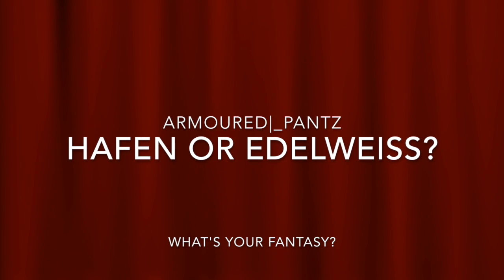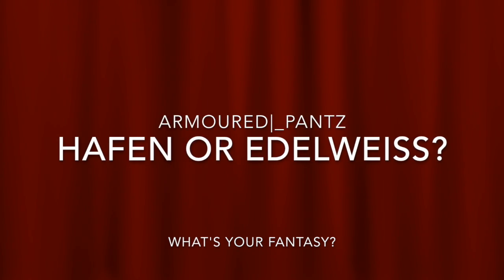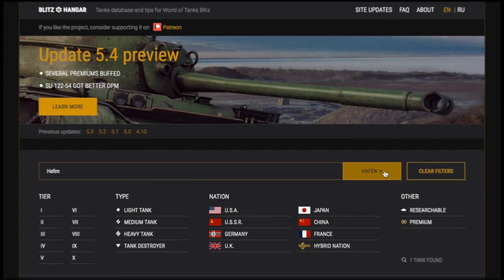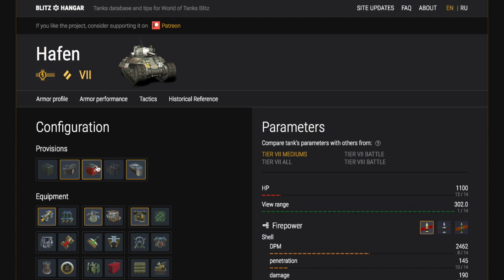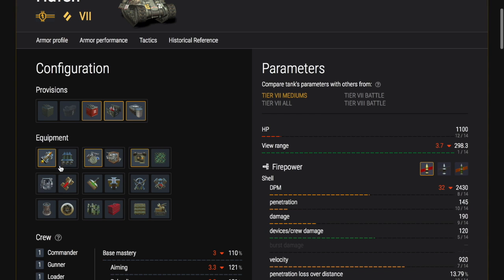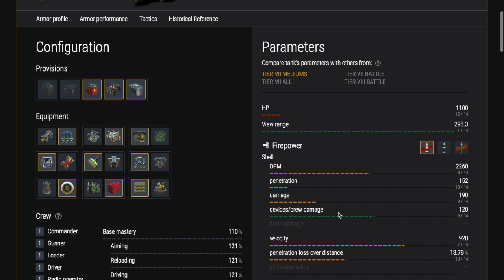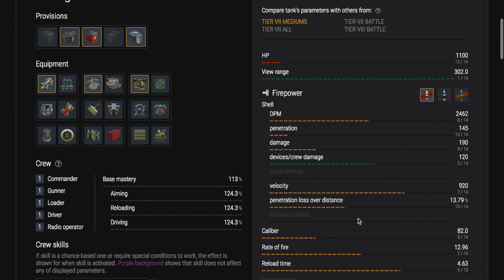Welcome to Tank Blitz Armored Pants. Today I have a review — or sort of an opinion piece — on the Hafen, which is now in the shops. A lot of other YouTubers have done videos about it, but people have been PMing me on my Facebook page asking about it. The fundamental question is: if you don't have the Hafen or any Valkyrie tanks, would it be better than the Edelweiss, or which would you prefer? Let's have a look at both.